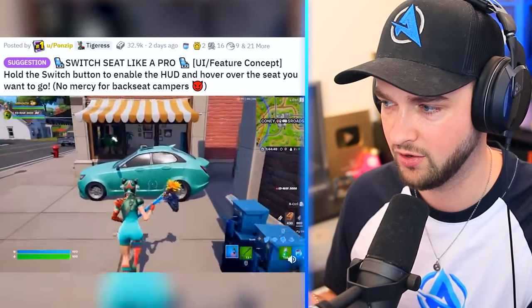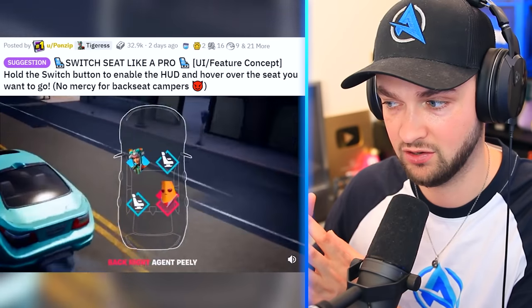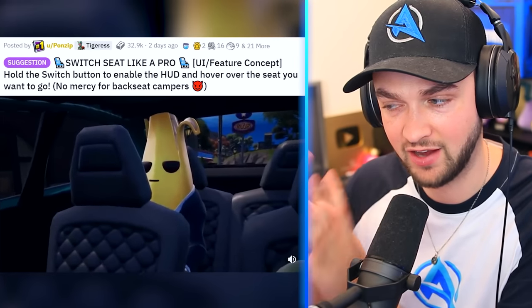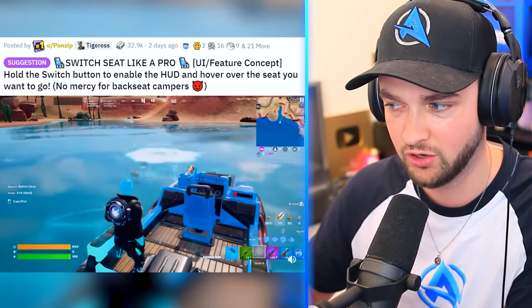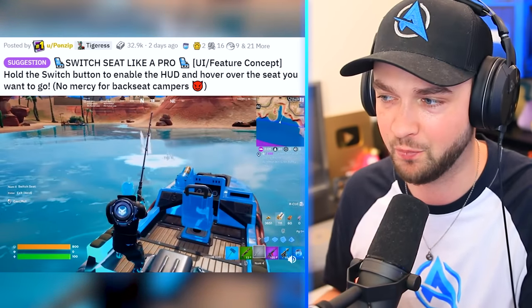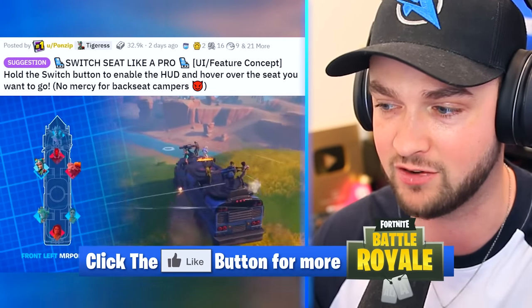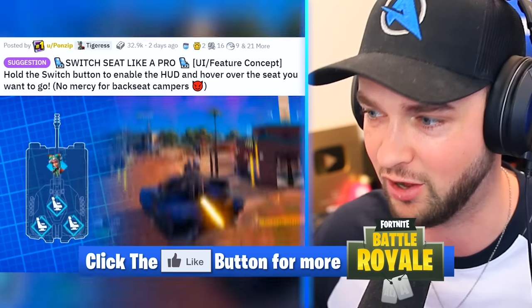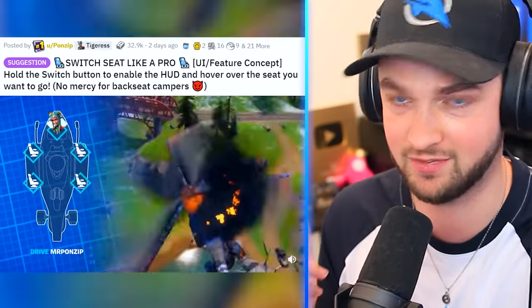This person has created an ability to actually pick your seat with a nice little heads-up display, so you can pick where you want to go, where you want to move to — jump between the cannon seat, the driver's seat, super easy. This needs to happen. Hit the thumbs up button if you want this in the game. It even works for helicopters — genuinely such a good idea.